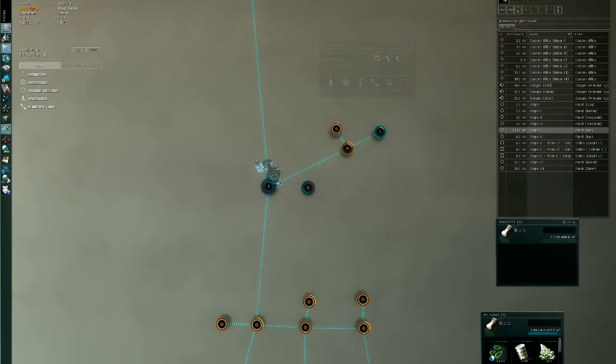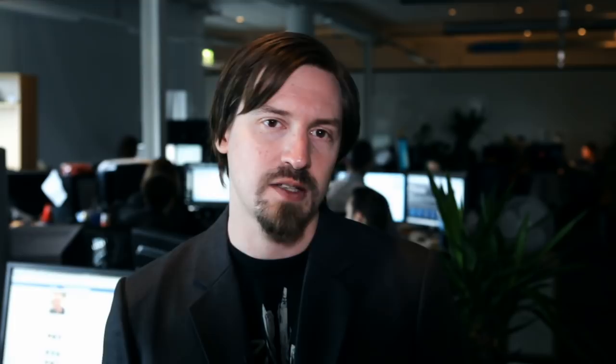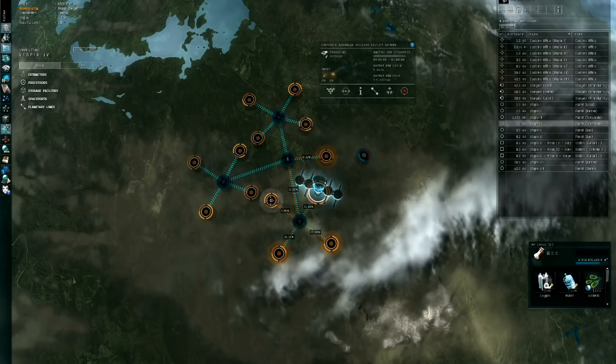When setting out to design Planetary Interaction, we had a few goals. The UI had to be taken to the next level — it had to be sexy, and we wanted to make you feel like you wanted to reach out and touch it. No spreadsheets in space here. The feature also had to support varied play styles, from the person who can only log on every few days, to the person who really wants to get in there and tinker.